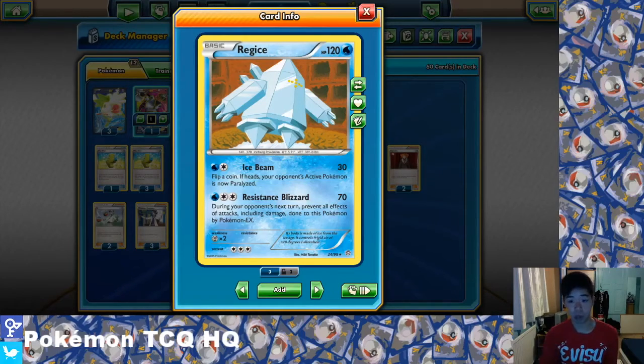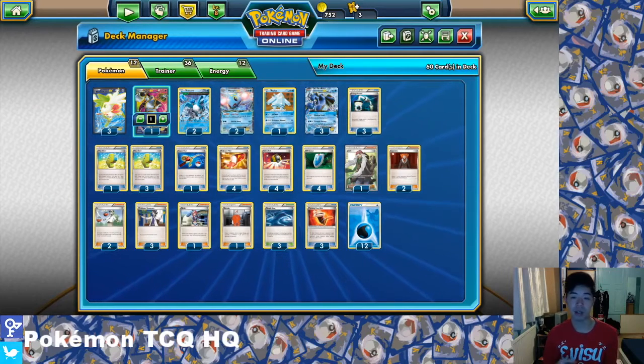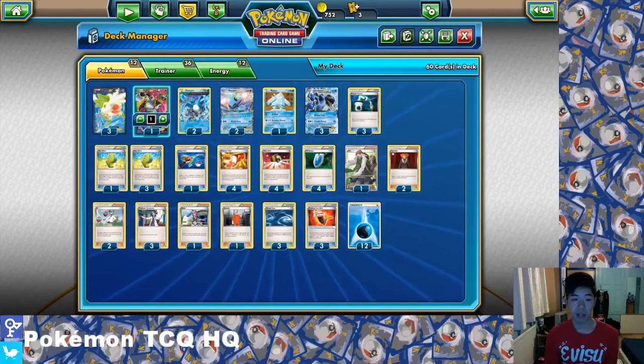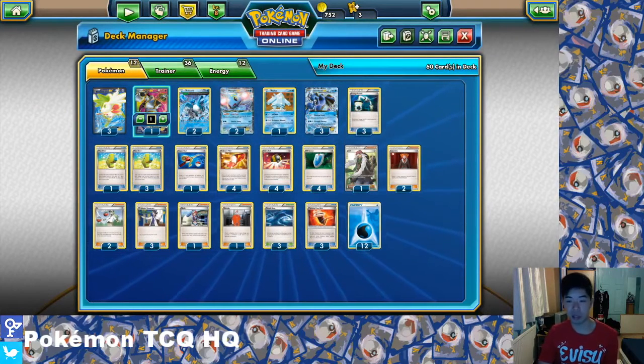Alternatively in Fates Collides you have Glaceon EX with a similar energy cost, 70 damage, preventing all damage done to it by Evolved Pokemon. Depending on your meta you could tech one in against Vespiquen for example. But as an all-rounder Regice is a little bit better in my opinion. Glaceon seems a bit more niche and you're still going to be struggling against a Vespiquen deck even with Glaceon.